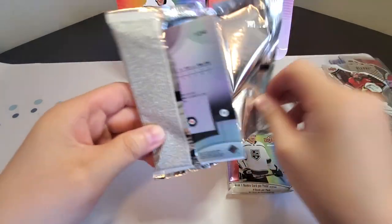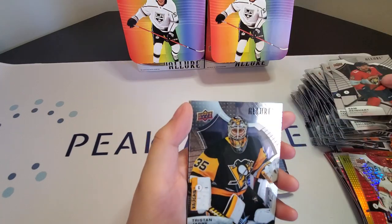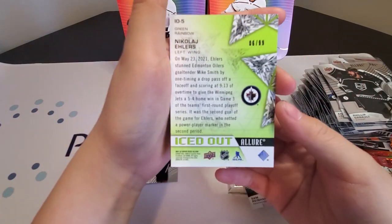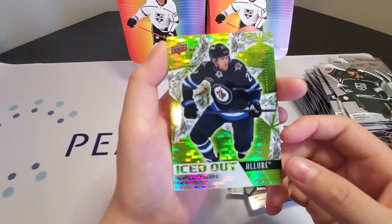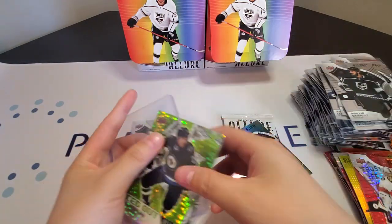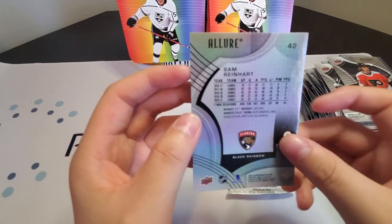Coming on to our last two packs — hopefully a big numbered card. Pack seven: Sam Reinhart, Tristan Jarry, Philip Danault, Sam Reinhart black rainbow. And an iced out Nikolai Ehlers out of 99 — the green iced out right there, that is our numbered card. Iced out Nikolai Ehlers out of 99. And Wade Allison, and Sam Reinhart black rainbow.